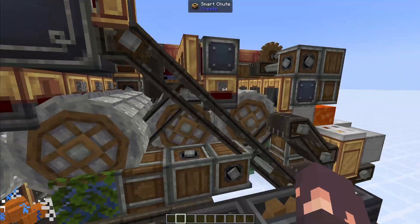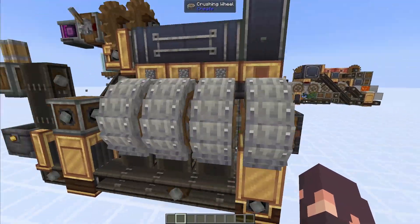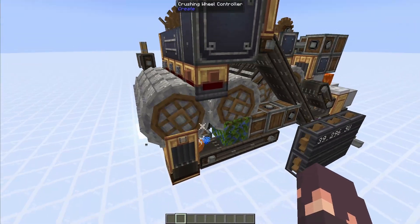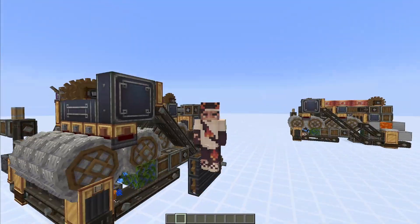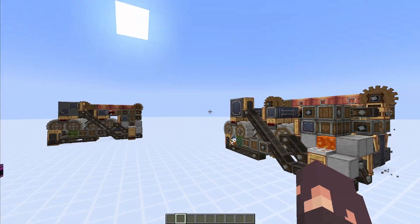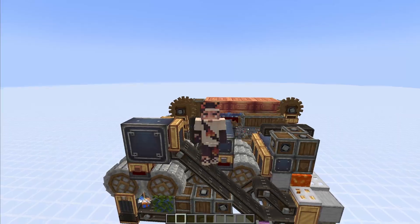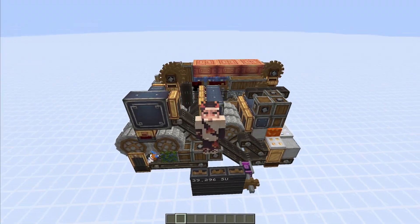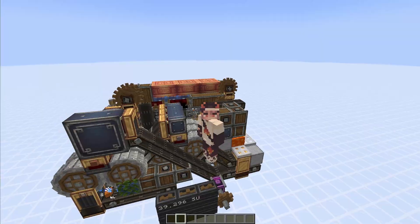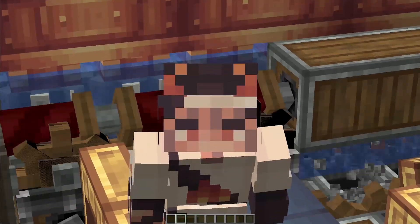Most notably, funnels and chutes are brass, there are also some brass tunnels, and most notably these crushing wheels — we have seven sets, so 14 total crushing wheels. If you already have a crushing wheel farm, this is probably the farm for you. This farm uses the standard Create mod functionality of getting gold through red sand, which means you don't need any sub-mods, so if you're just using the base Create mod this farm might be perfect for you.